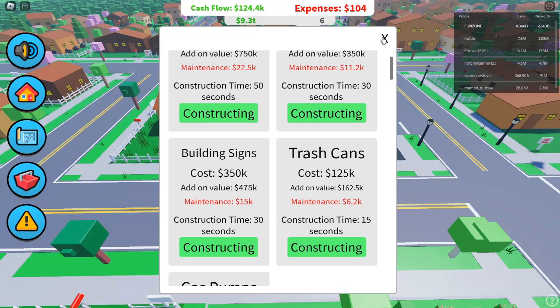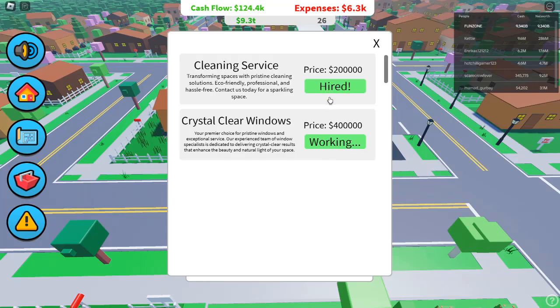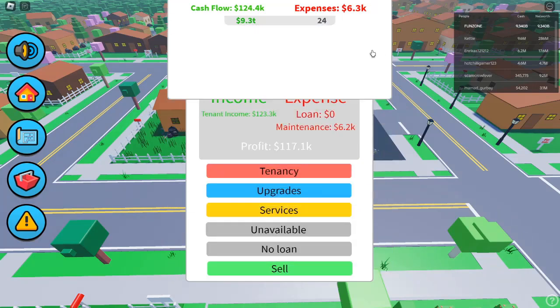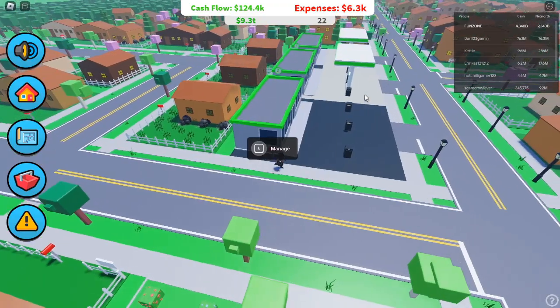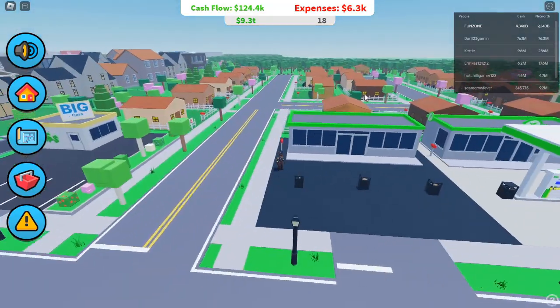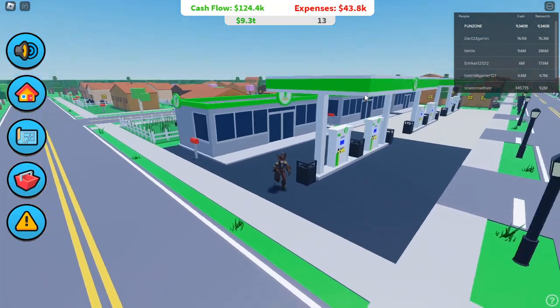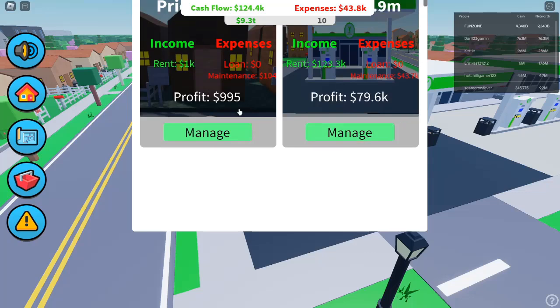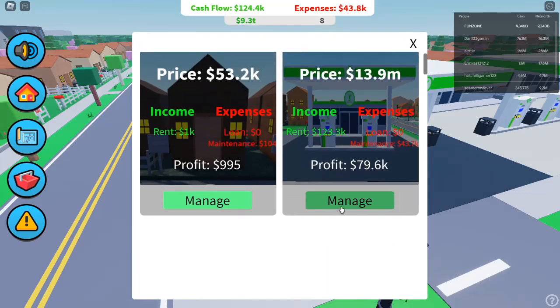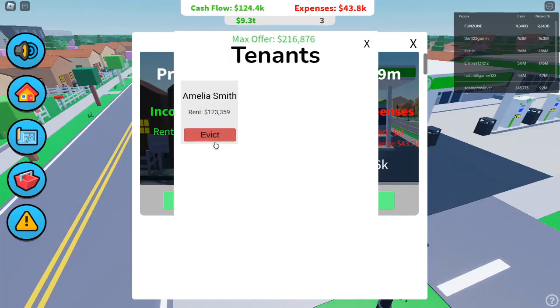As your profits increase, you'll be able to reinvest that money into more properties and better tenants. Step 3: The Power of Blueprints. One of the most exciting features in Investor Simulator is the use of blueprints. After you've earned a solid income, start looking at purchasing blueprints — they cost $25,000 but allow you to upgrade your properties in a big way, transforming ordinary properties into high-earning assets. The Manage button is where you'll apply blueprints and watch your properties grow more profitable over time.